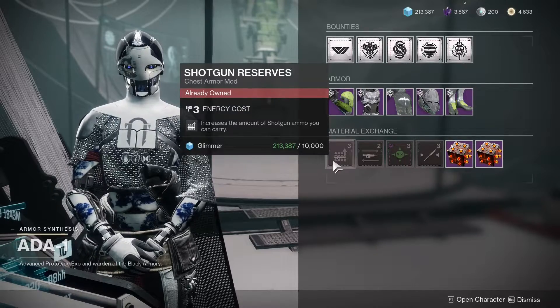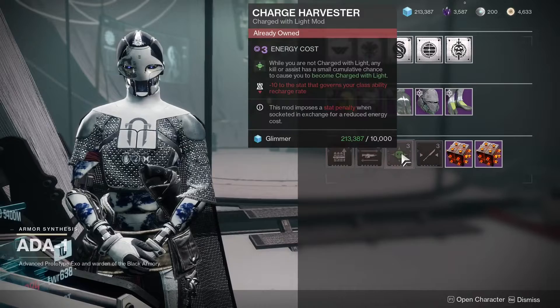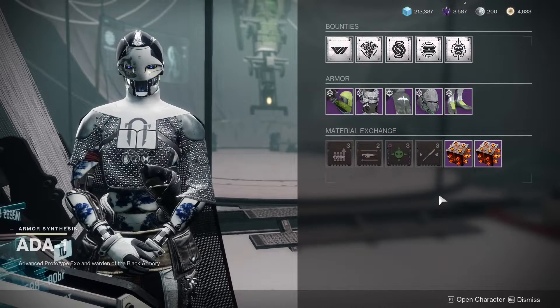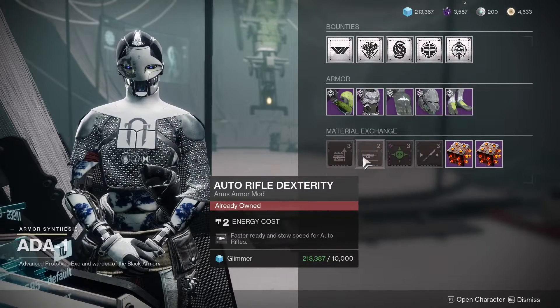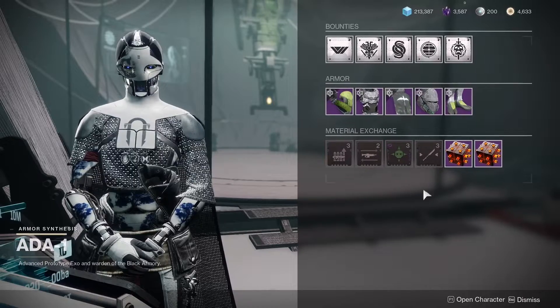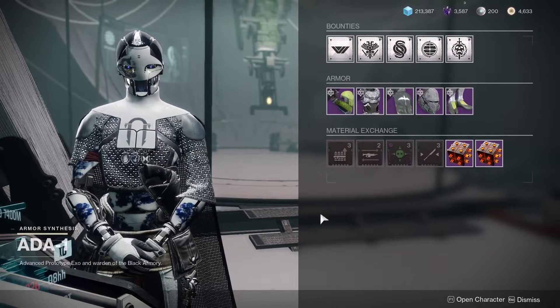For mods today at Ada-1, we have Shotgun Reserves, Auto Rifle Dexterity, Charge Harvester, and Glaive Targeting. For you new lights out there, mods are extremely important and Ada-1's mods change every single day, so you want to be checking her out every single day and picking up anything that you don't have.